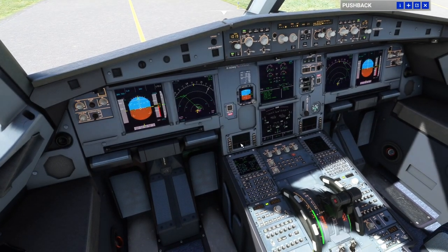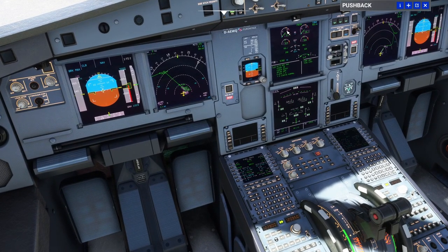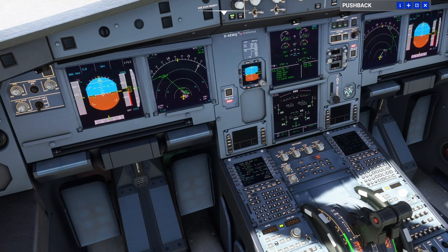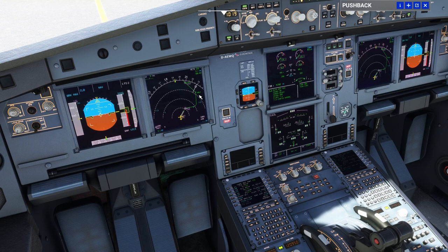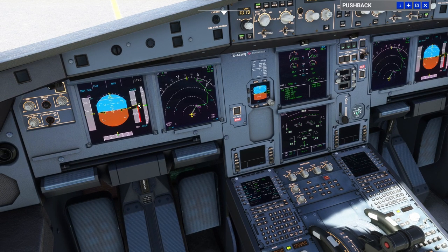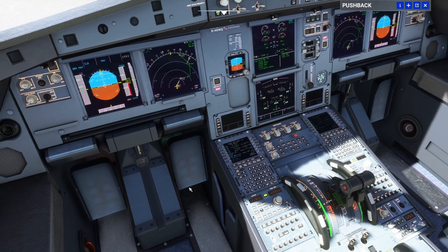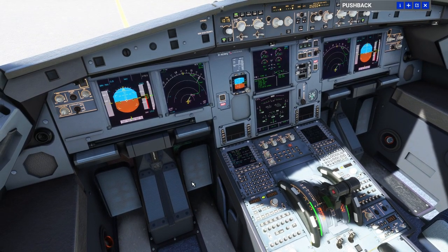Once we've entered the runway we're going to increase throttle to 50% N1. Once engines are stable at 50% we go full forward on the throttle to the TOGA detent. We will rotate at 131 knots. Follow the air navigation display along the track, climbing to 5000 feet. After positive rate of climb we raise the landing gear. When we get to 1700 feet — which is 1500 feet above ground altitude — that is our thrust reduction altitude. We bring the throttle levers back to the climb detent, then arm the autopilot and clean up the aircraft.